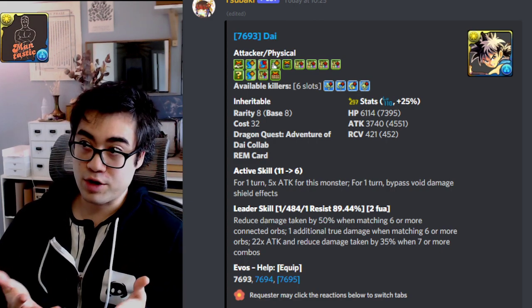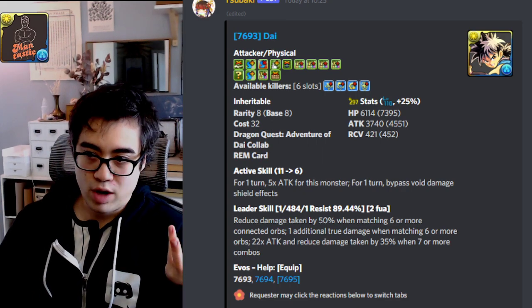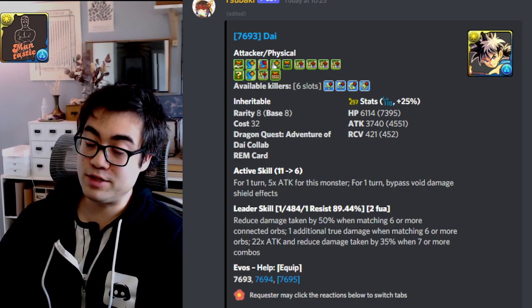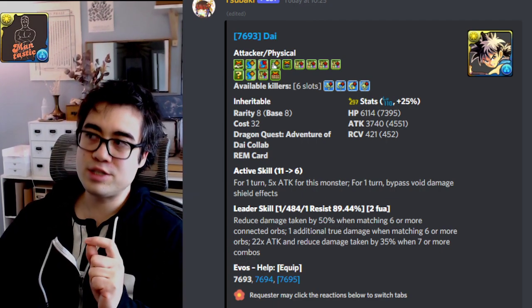Now, with that being said, let's take a look at all the cards available. The first eight-star card we have is Dai, and this is probably going to be the main protagonist from the franchise. As a result, he's obviously quite strong. In their base form is going to be their most desirable form, because Daytona will be released in the near future.